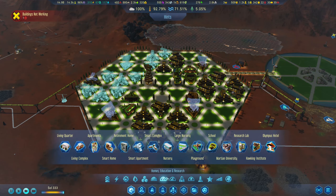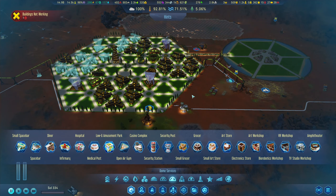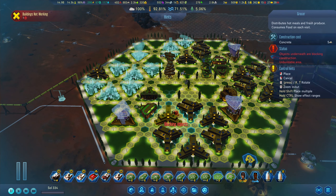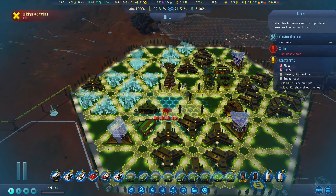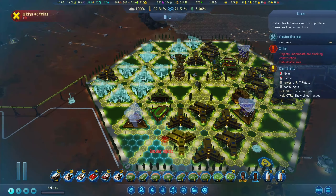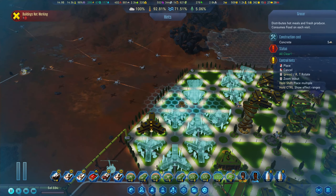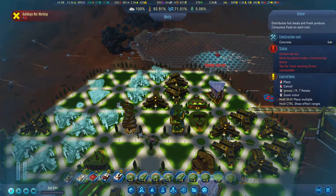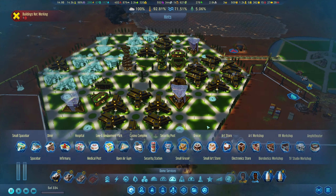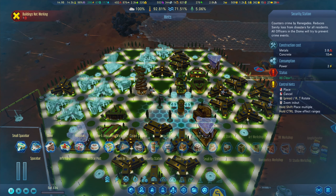Maybe we can just do two of those. 352 people — we're definitely going to want a hospital. This has a food thing, so we're going to want a grocer for every single neighborhood. I'm thinking we'll put one down here. These are automated, so we can use all these sections to put a bunch of little stuff in here — a little playground and everything else. We definitely need some security outposts, so we'll do a security block.